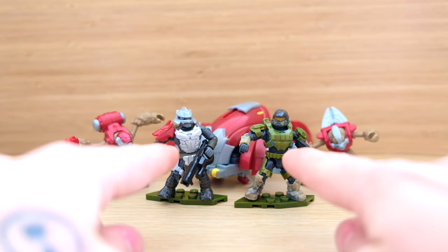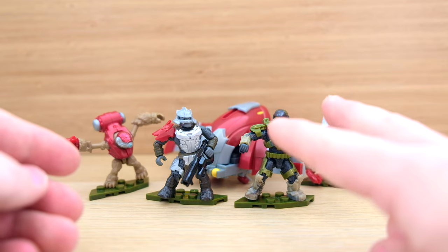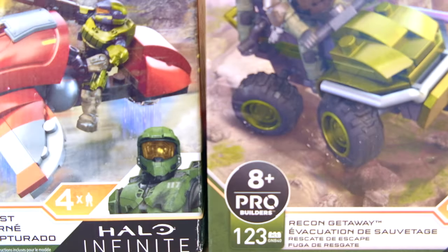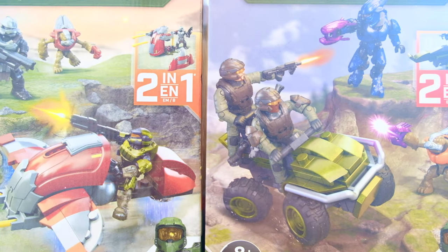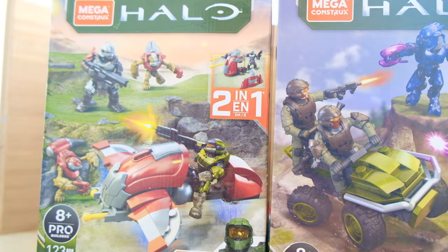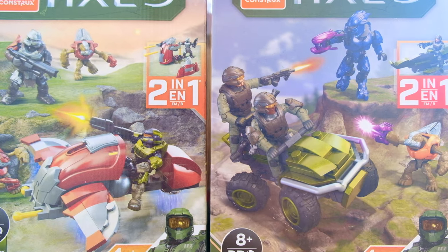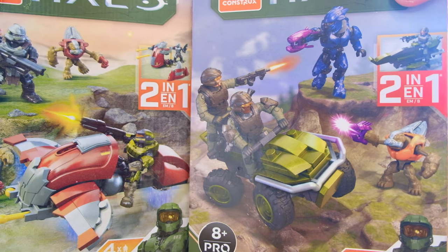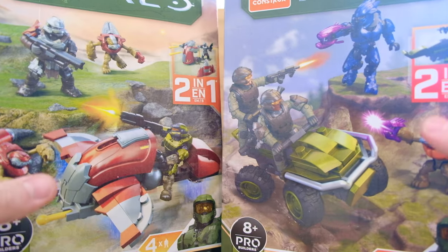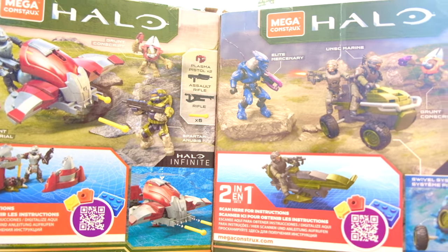So we've got the Brute and Spartan, and then two Grunts alongside this beautiful banished ghost. This is technically the second banished ghost we ever got in Mega Constructs. But the first thing I want to do today is just show you these two packagings — from the UNSC Mongoose Recon Getaway and the hijacked ghost. I want to just show you the exact parallel of these two boxes. They are basically the same design: one small vehicle with a little ambush from the hills from the other enemy team. They work so perfectly together. The packaging's the same idea, the same concept. You've even got the Grunt either side shooting the vehicle, and then there's only one banished force on the hill in this one, with two Marines replaced by one Spartan in the ghost. It's a really nice touch.